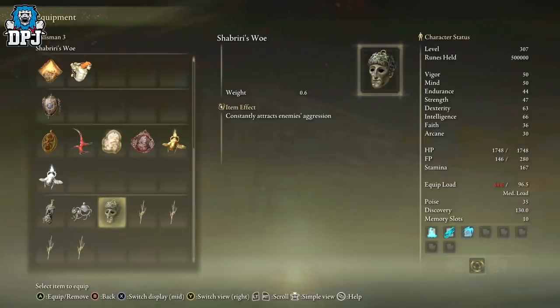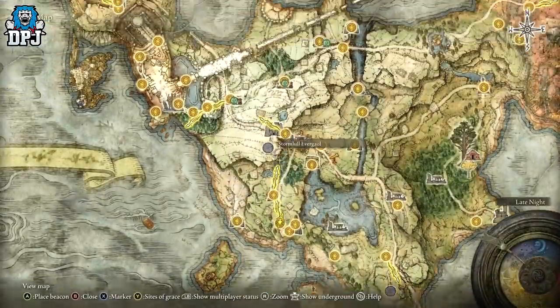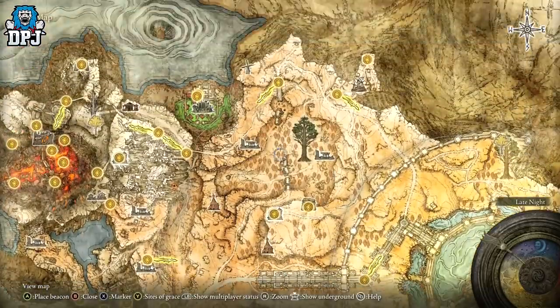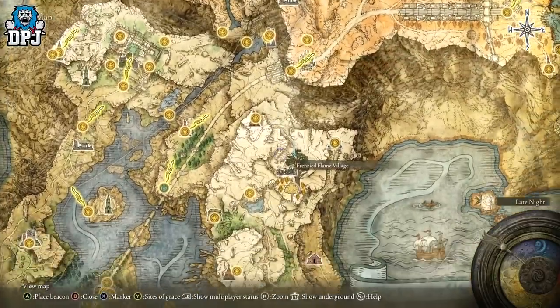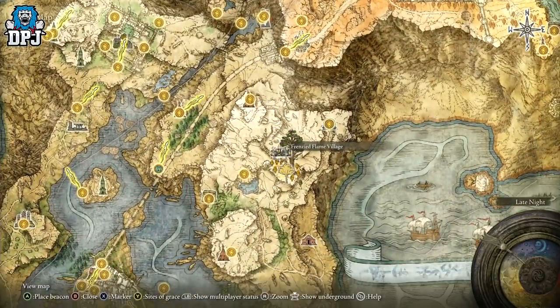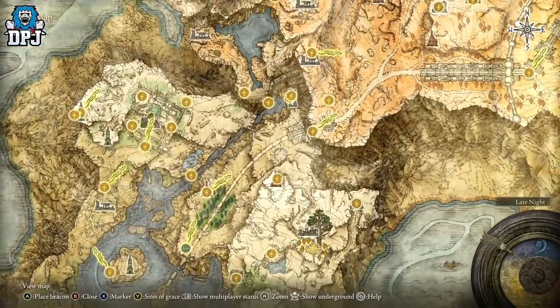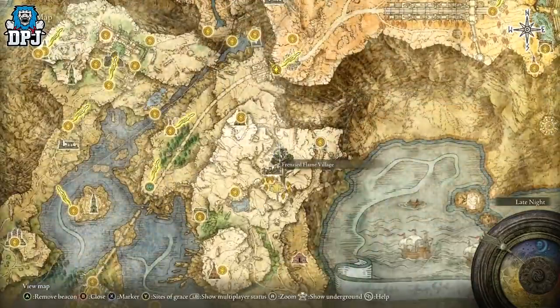What does it even say — Chevrier's Vow? I'm not sure how it's pronounced, but either way it's relatively straightforward to get. It's located right here on the map — Grand Lift of Dectus area. We've been to Frenzied Flame Village, so what you want to do is load in at the Grand Lift of Dectus grace point, come down this way, and you'll see me grabbing it on screen now.